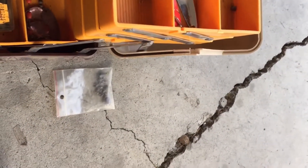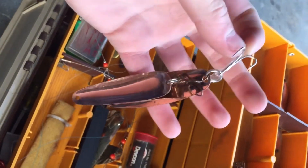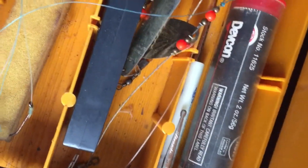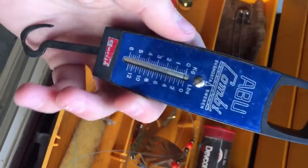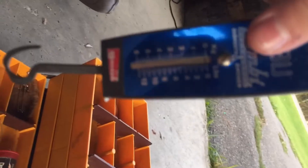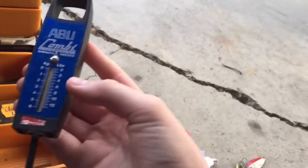This tackle box is literally huge. There's a bunch of weights — I'm not gonna go through all of them because it'll take forever. Some more plain lures but still good ones I can use. There's a Ted Skype's Minnow Rig Kit with treble hooks and leaders. Also found what looks like an old analog fish scale — you catch a fish, it pulls the thing down and it can go up to 12 pounds. We'll have to try that when we catch our fish.